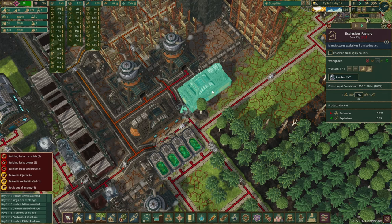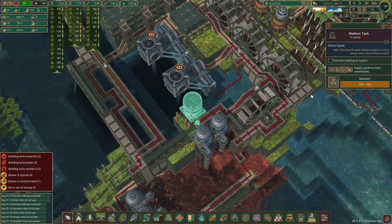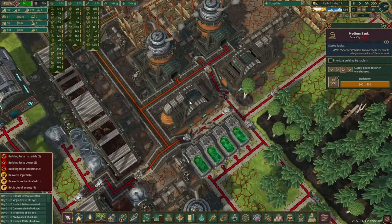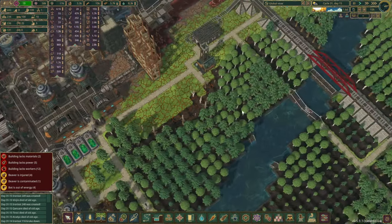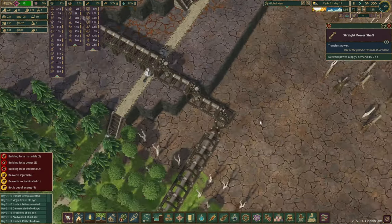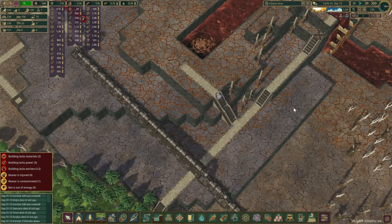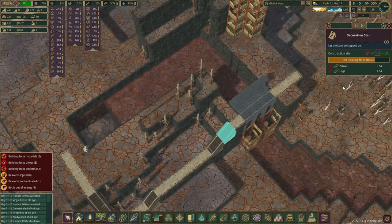Now, the next thing is — do we have enough bad water? Oh, yes we do. So that's all lovely as well. Let's leave you guys for a little bit. The power — it is still not connected. Okay, almost done. We've got a bot over there that's taken care of it. Then you guys as well.